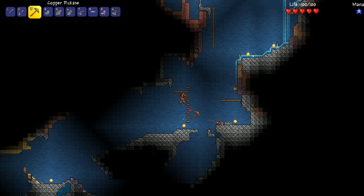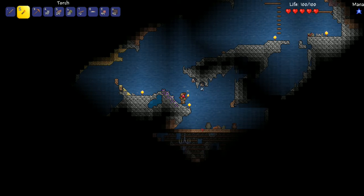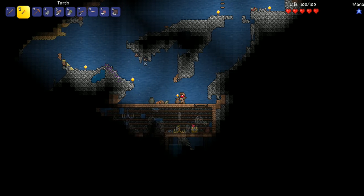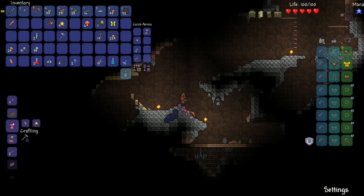So today we're going to first pick up this amethyst and explore this underground cabin. Underground cabins are great - there's a lot of nice loot in there. But before we do that, let's take a look at the new items we got in the last episode. We got some stone blocks, which are useful for making a few different recipes, but the one I'm going to be making today is the furnace.